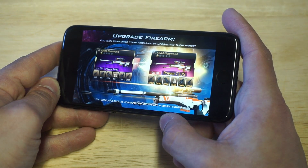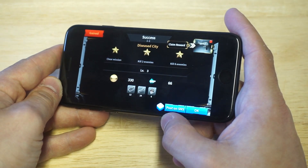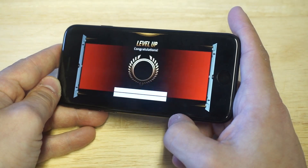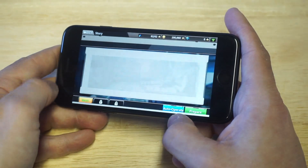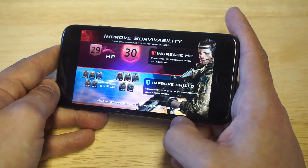Alright you guys, definitely going to get into another level here. We should be able to unlock a different gun. The pistol is pretty weak but should be able to unlock — I think maybe the shotgun in this next level. I'm not sure, something like that. Let's get into it.